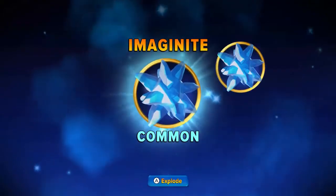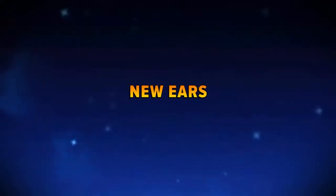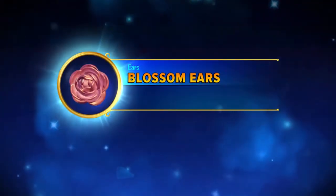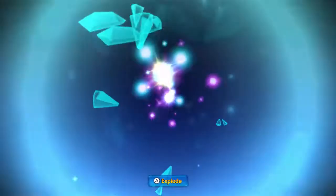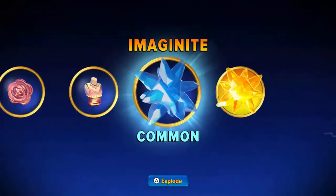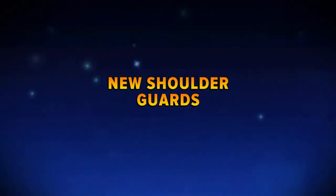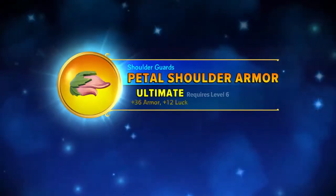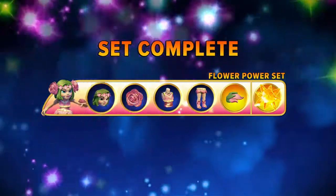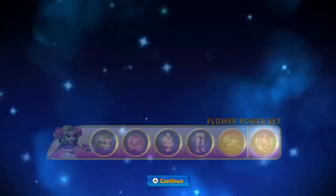We get a nice imaginite chest — looks like a petal head set. New ears: blossom ears. We got the petal torso, petal legs, then the shoulder guards — petal shoulder armor complete. And then we get the ultimate set bonus: the petal bracelets.